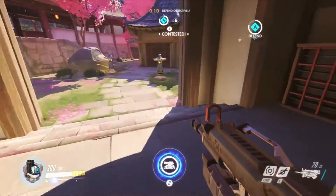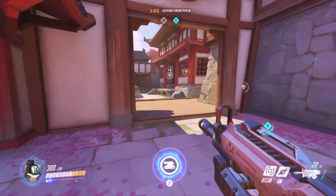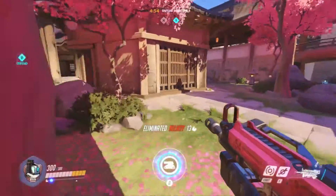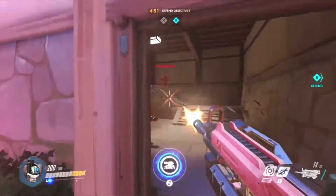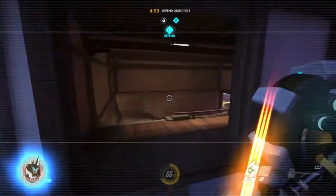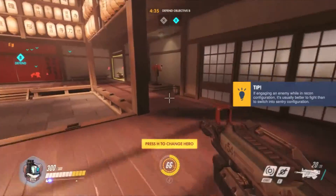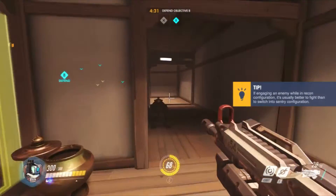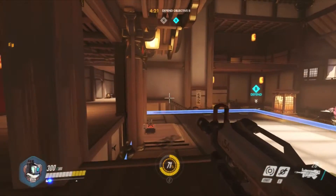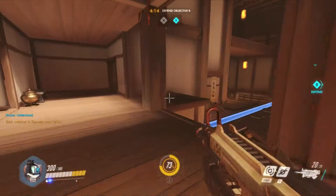On this map, I think Bastion's best location is not defending objective A. I think protecting objective B is far more suitable for him. Now we're trying to defend objective B, which is the easiest one in my opinion. Although it has a lot more entrances, it does seem easier. Just trying to find a good spot.